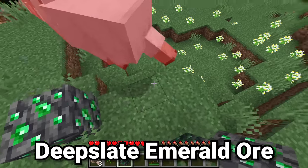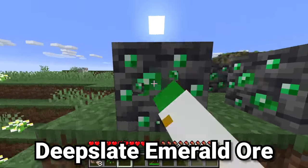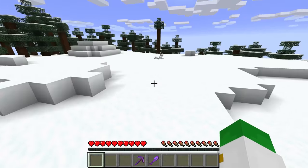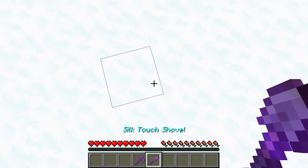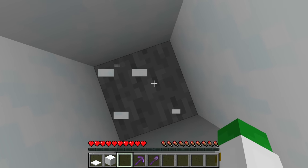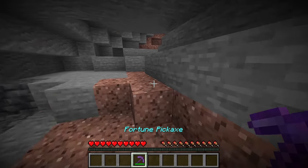Deep slate emerald ore is by far the rarest of every single type of ore. The first trick is to find yourself a fairly large mountain biome — let's say a jagged peaks — then mine a tunnel going from that biome really deep underground, and try to find a cave or strip mine around Y7 or Y6.